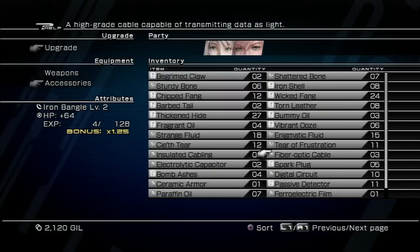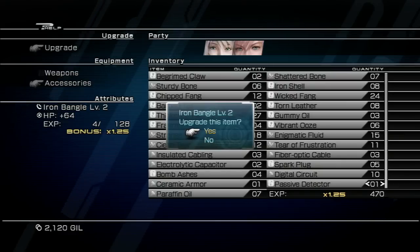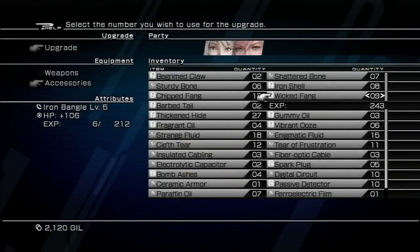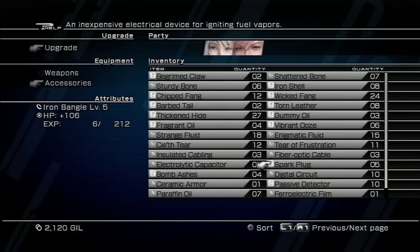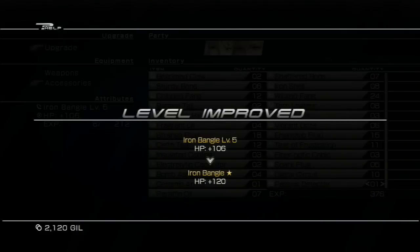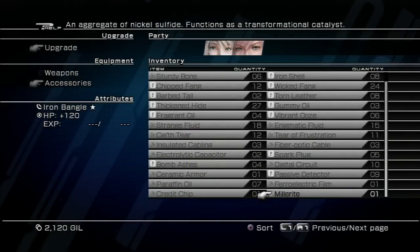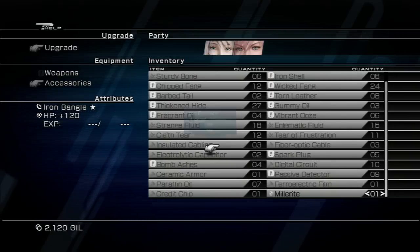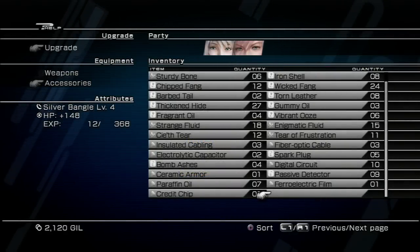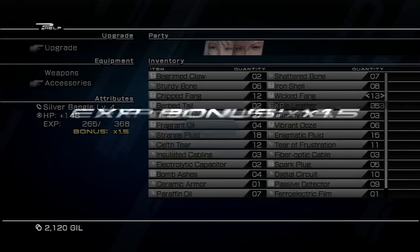So in this case, our Iron Bangle, now instead of having 50 HP, now it increases our HP by 64. Of course, it cannot be that simple, because this is Final Fantasy goddamn 13 and nothing can ever just be straightforward. So yeah, every single organic doodad that you can pile into your item not only adds a small amount of EXP, but also adds a multiplier that will multiply the amount of EXP that the item gets the next time you upgrade it. But every synthetic thing — they're worth lots of EXP, but they reduce your multiplier.